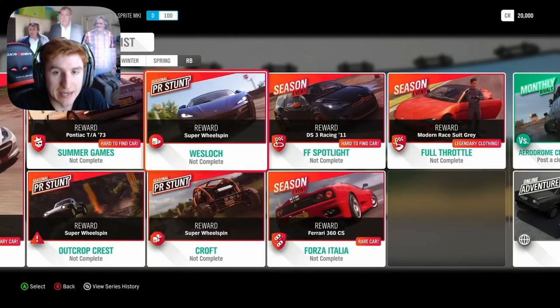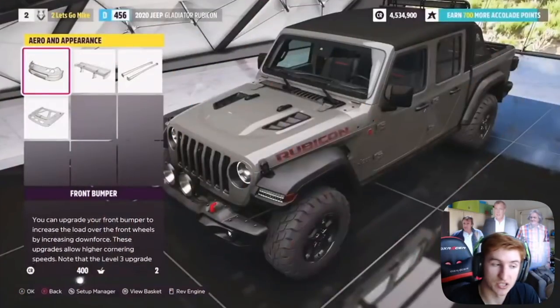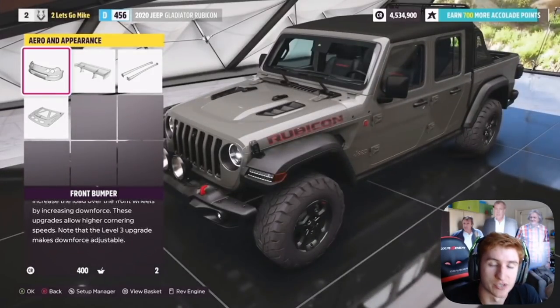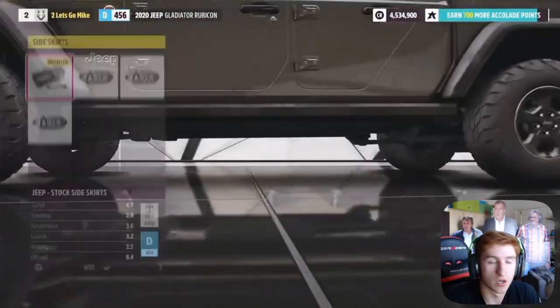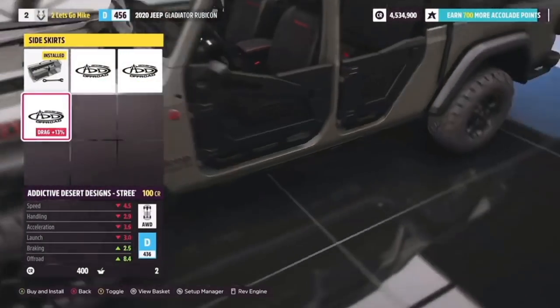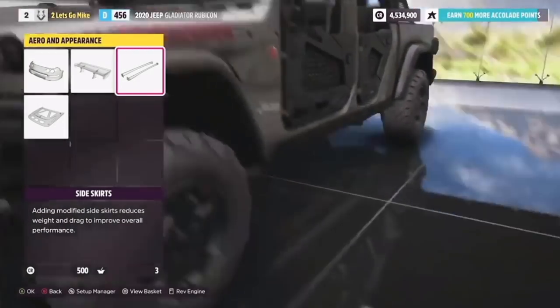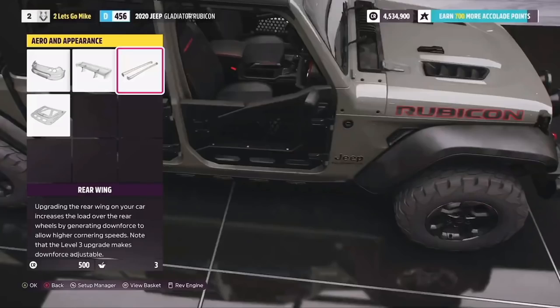We were shown a sneak peek of some new bodywork upgrades, body kits, and customisation options we haven't seen before. The stream started out in the Jeep Gladiator and we were shown a few different customisation options — it shows how much customisation is in this game, not only with engine upgrades but also bodywork. Parts on this Jeep Gladiator are rendered in unparalleled detail thanks to ray tracing on the Xbox Series X — check out those reflections, they are gorgeous.